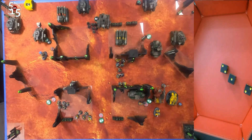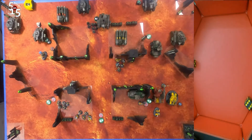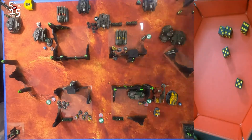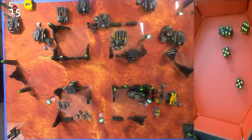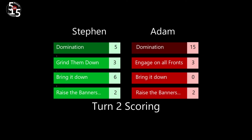I spend a CP and get a lucky save — that manticore is going to survive by one wound, which is really going to hurt him because he won't be able to pile into that other tank to its left behind it. Not being able to kill that manticore was really one of the many nails in my coffin. My coffin was nailed shut pretty thoroughly with bad shooting, bad fighting, and bad rolls. For turn two, Steven has scored 16 points compared to 20 points scored by Adam, bringing us to a total of Steven with 20 and Adam with 22. Still a very close game.